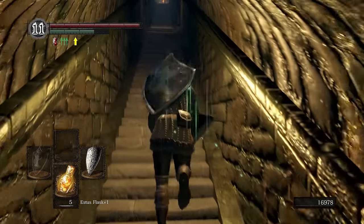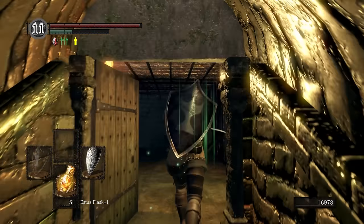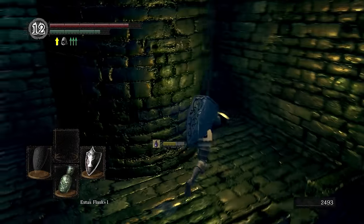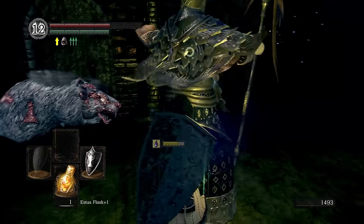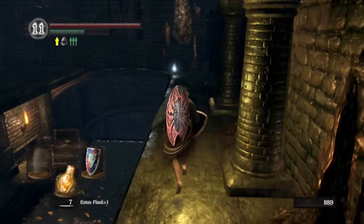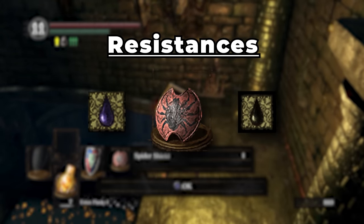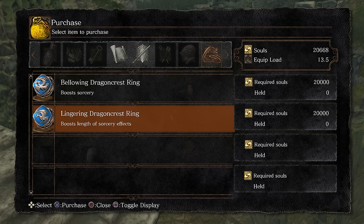There are a few more things we need to get down here. We need to get a large Titanite Shard off a dead body — it's the one by the army of giant rats in the chandelier area. Once you have that, head back up to where you encounter the first butcher, and behind where he was is a hole. Go down the hole and find the Spider Shield. The Spider Shield has full resistance to poison and toxic and will help out in Blighttown. With that done, head back up top. You should have around 20,000 souls by this point to buy the Lingering Dragoncrest Ring.